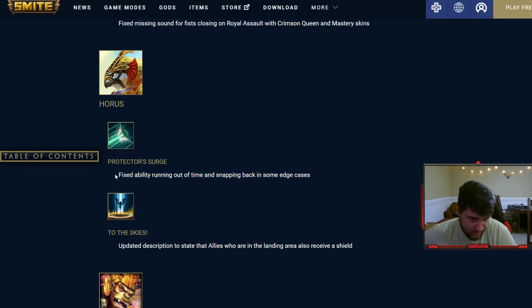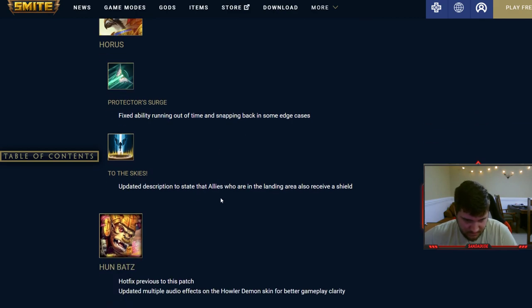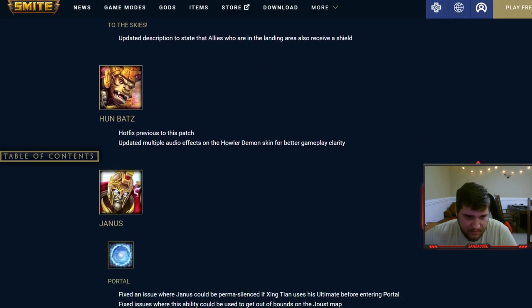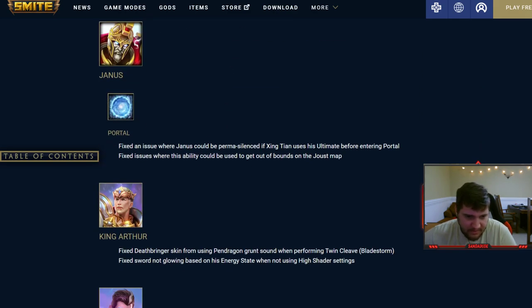Allies who are in the landing area also receive a shield. Updated multiple audio effects. Fixed an issue where Yannis could be permanently silenced if Zingtun uses ultimate before entering the portal — that's crazy. I never knew that. Why didn't they take Yannis out of the game? That seems like a pretty big issue.